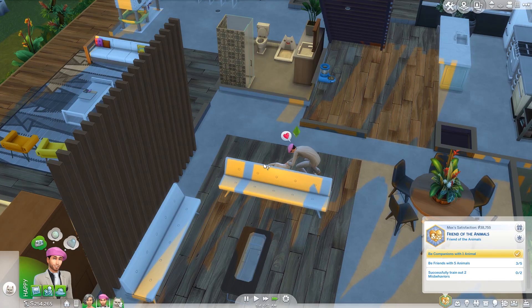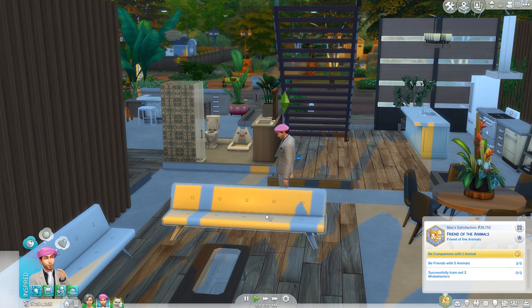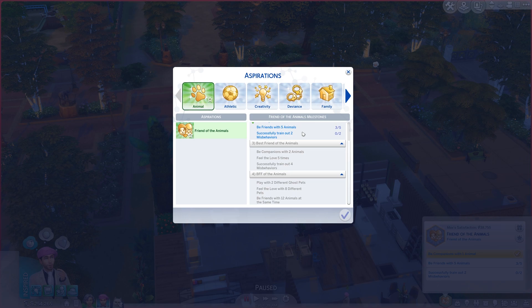I think I'm gonna leave this part here. We'll be back next time with some more Super Sim action. Let me know in the comments down below what we should do - there's been a lot of good suggestions. The train out two misbehaviours - I think we just kind of wait for that to happen, she'll do something bad again and we'll fix it. Be friends with five animals - we're getting there. What else do we have to do? Feel the love five times, successfully train out four misbehaviours, be companions with two animals, play with two different ghost pets, feel the love of eight different pets - I feel like we should just own seven of them. Be friends with twelve animals at the same time - ugh. We'll be working towards that - leave your comments, suggestions and feedback down below. Until next time guys, thank you so much for watching and have an awesome day!